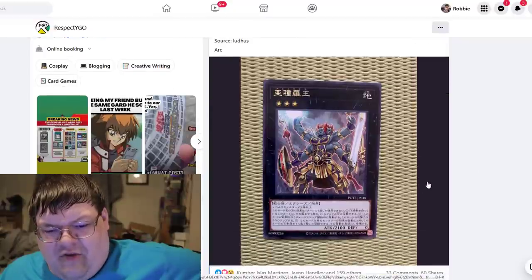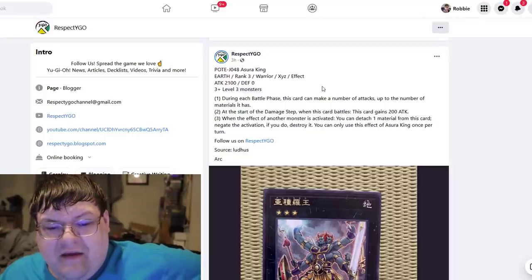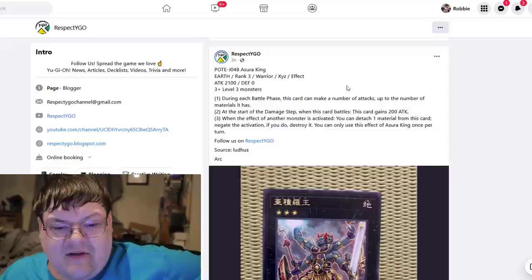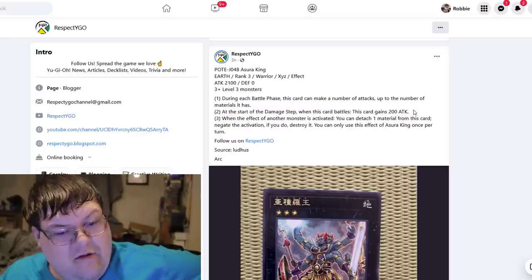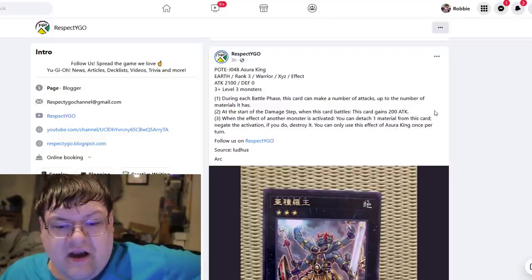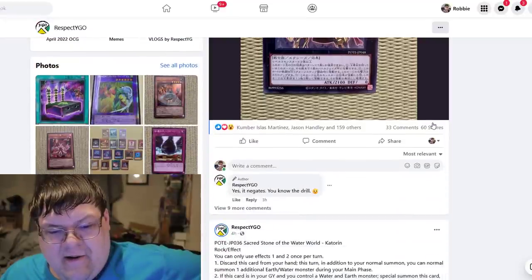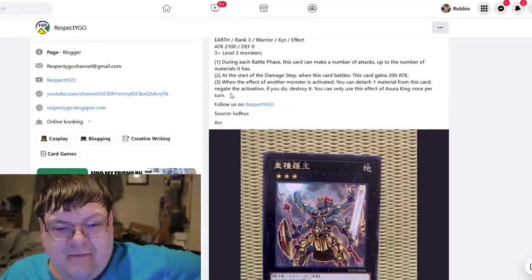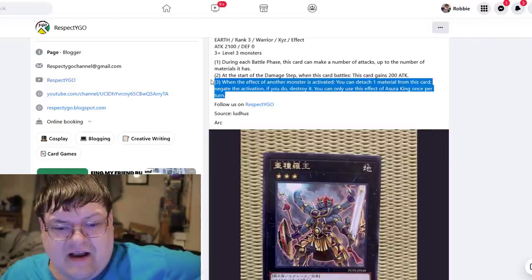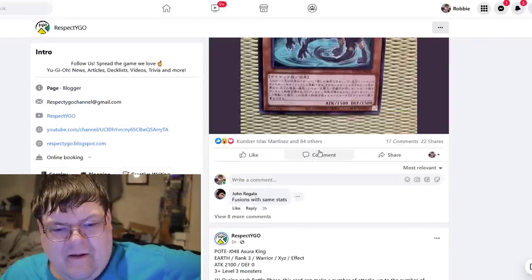Then we've got this Xyz Rank 3 here, Asura King — 3 or more Level 3 monsters. During each battle phase, this card can make a number of attacks up to the number of materials it has, so that's getting 3 attacks, and that doesn't have to be on monsters. At the start of the damage step when this card battles against 200 attack... When the effect of another monster is activated, detach one material from this card to negate the activation — if you do, destroy it. That's 3 Level 3s for massive negation, though you don't get to select; it's just when another monster effect is activated. I actually really like that card.